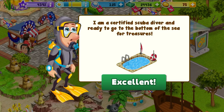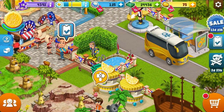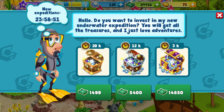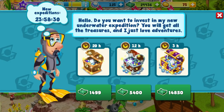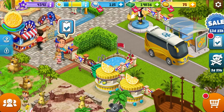I am a certified scuba diver, ready to go to the bottom of the sea for treasures. That's a swimming pool. Do you want to invest in my Underworld Wonderwater expedition? You will get all the treasures. Should I buy the big one? The big one is really expensive. I'll buy the middle one. The cheap one takes 20 hours, and I guess I'll try the middle one then. I just invested on a guy to get underwater treasures who just went into a swimming pool.